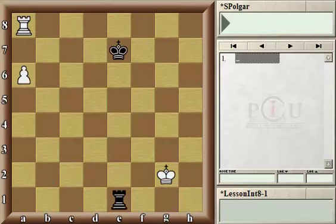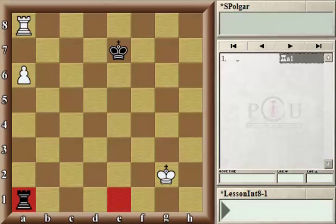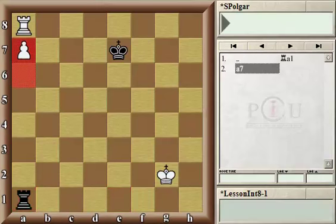Here is our first example. White has a far advanced passed pawn already on the sixth rank, just two squares away from the promotion square. The challenge is that the white rook is occupying that promotion square. So after black goes behind the pawn to a1 and white advances the pawn, it seems that it's not so easy for the rook to get out of the corner without losing that a7 pawn.